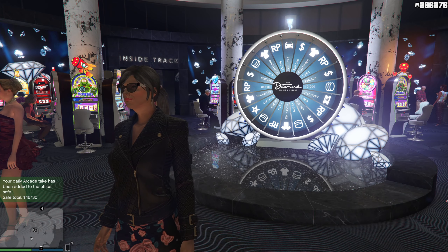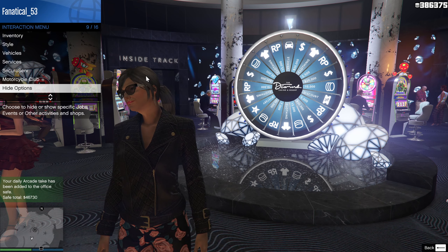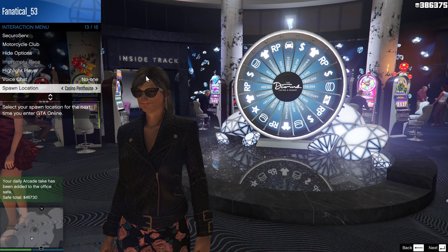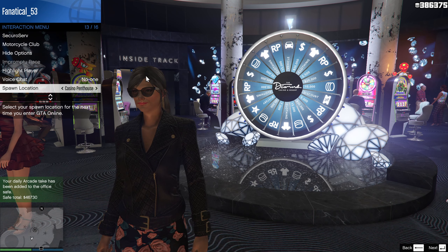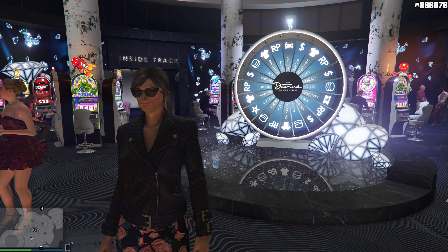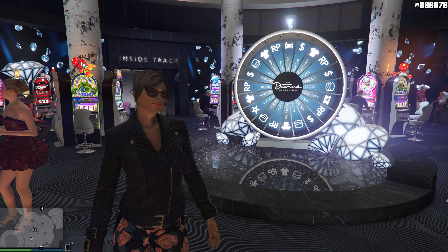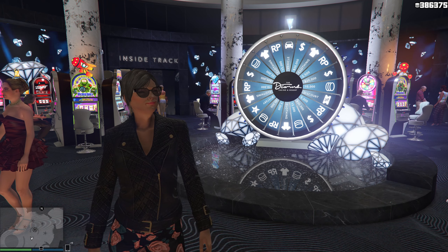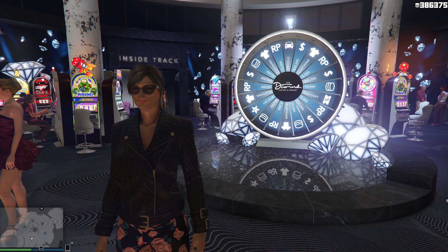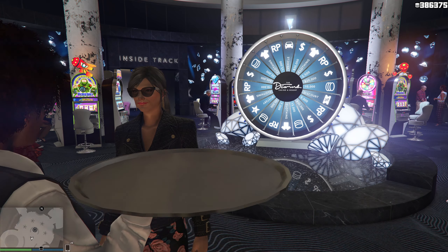Just a couple of tips before I show you my lucky win. First of all, you want to save your character's spawn location to last location just outside the casino if you don't own the casino penthouse. That way you're going to save yourself a lot of time. Secondly, you want to spin in an invite-only session because then you're guaranteed to have a fresh lucky wheel. The top arrow has to be pointing at clothing and the podium vehicle has to be pointing at 11 o'clock. You can still spin in a public session but just make sure the lucky wheel is fresh.